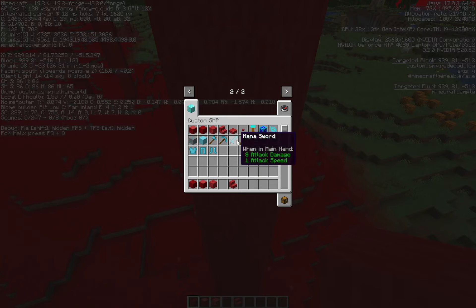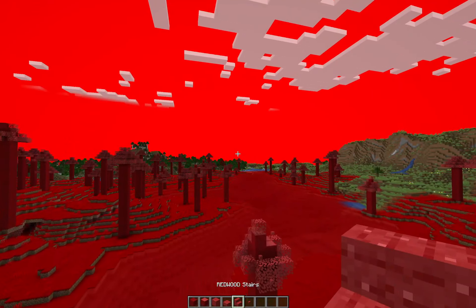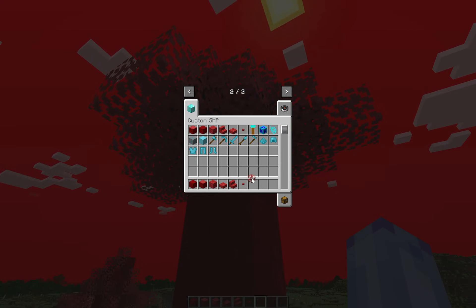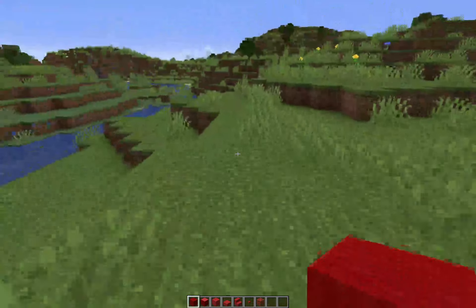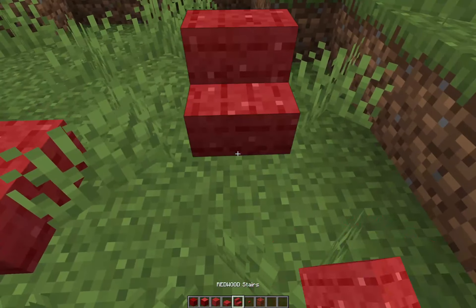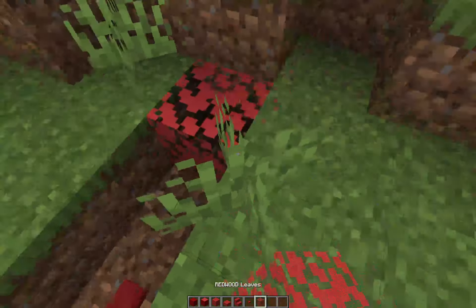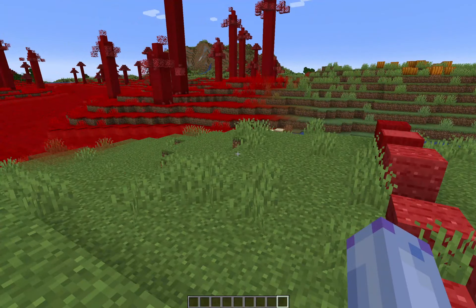You can also get the slab and the button. I forgot to put the leaves in the menu, so I'll just place them down outside here so you can get a look. So this is the wood log, planks, slab, stair, button, and leaves. Nothing too crazy — it's just a new biome that's quite rare and you'll have to find.